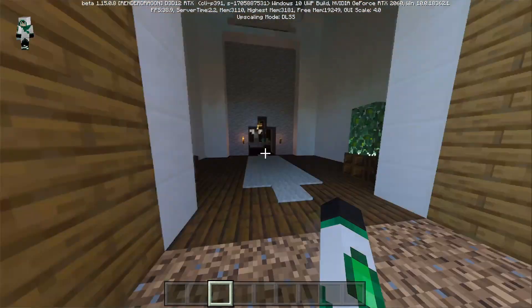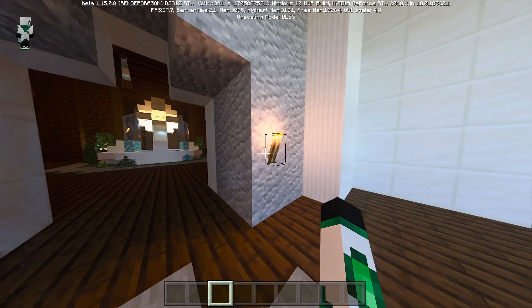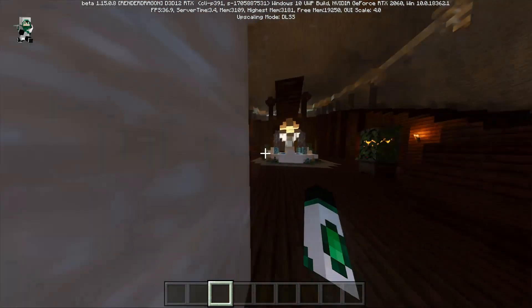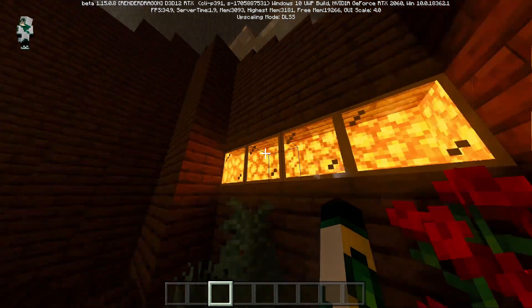There are different physics for different light sources — for example torches have a little luminescence effect coming off them which is really cool. Same thing with glowstone: glowstone has a really cool effect, you can see the light just bouncing off of it. It's really nice.